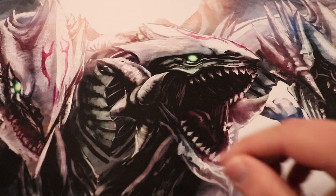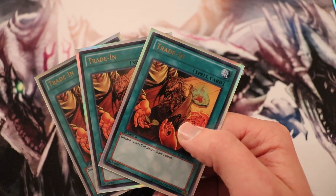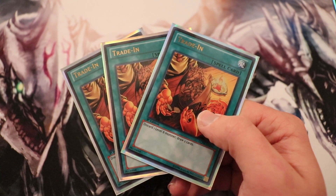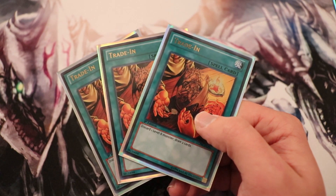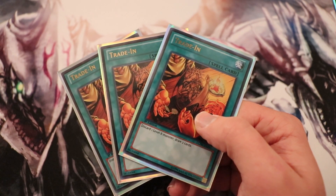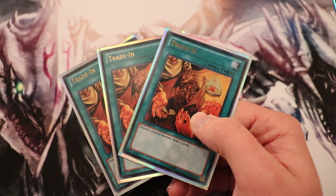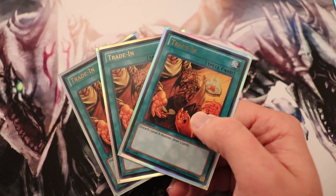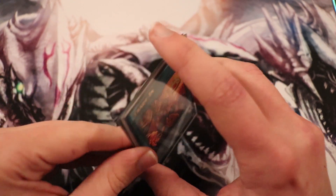Next we're running three copies of Trade In. It's pretty straightforward: discard one level eight, draw two cards. A very good alternative, if you happen to have it, is Pot of Extravagance — but it's a pretty expensive card online, so it's not required, though it is a little better. This deck does not run an extra deck, so if you do have Pot of Extravagance, you just load up your extra deck with random monsters and burn those. But Trade In will definitely get the job done too if you need draw power.